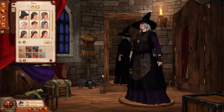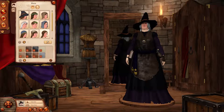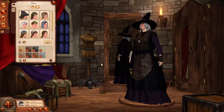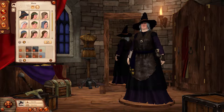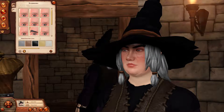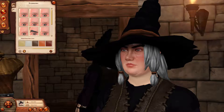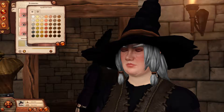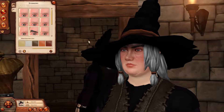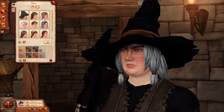Oh my gosh, look at that — she looks so spooky! That's definitely better than the braid. I wish you could have the braid and the hat, but since you can't, it's good enough. She can have really bushy eyebrows — oh my gosh, I'm so tempted. You know what, I've got to do it. There we go — we'll make them darker than her regular hair.